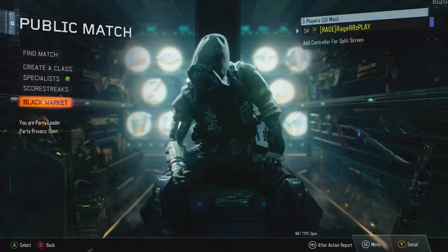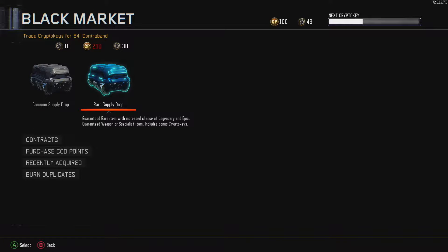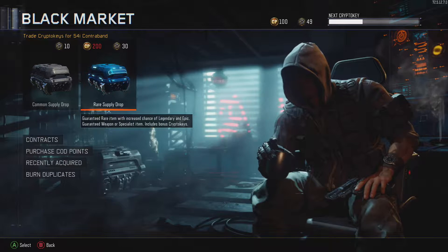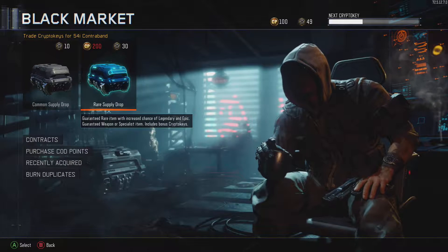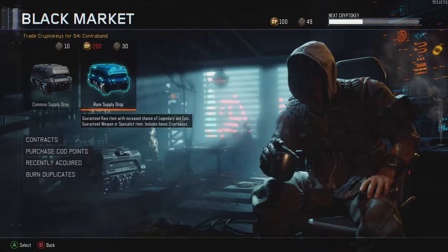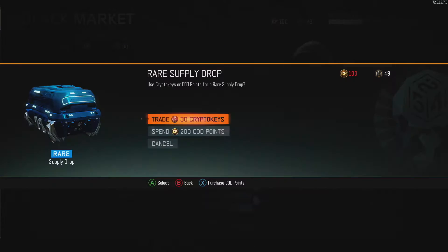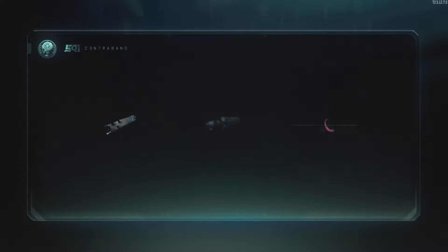We're going to do a challenge today which is a rare supply drop. If I get a gun, then I'm going to use that gun. But if I get a camo, there's two different camos, I choose whichever gun I want and then I put on whatever perks, whatever attachments, things like that, and we roll into a game of Team Deathmatch. We're still using Blackjack from the past video that you saw.